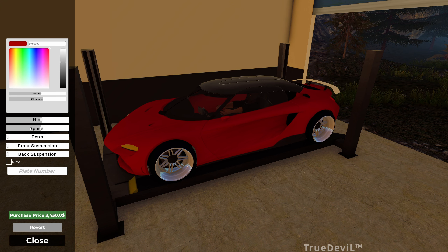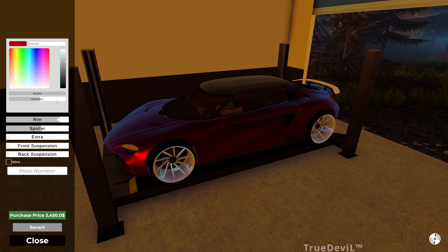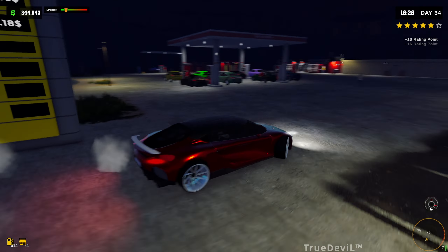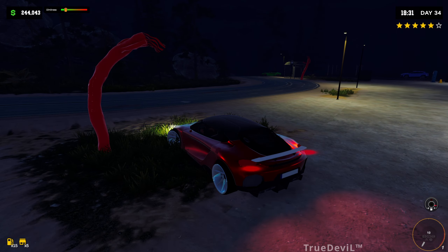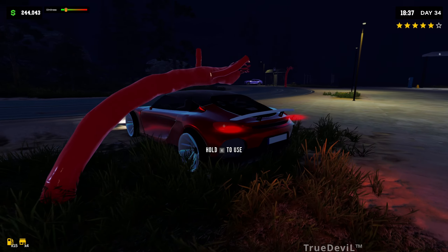Why does that suspension look weird now — is it because I changed the rim? Yeah, they're different wheels. It looks a bit weird but those are quite nice wheels, really nice wheels. We can change the shininess too — make it super shiny or super metallic. Oh, that looks really nice! Actually looks like a nice car. It's gonna cost us three grand. Let's see if we wanted 27, maybe 28 — see if we can sell it.